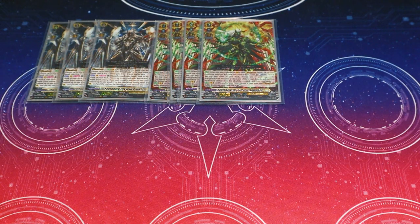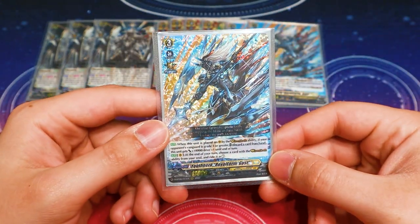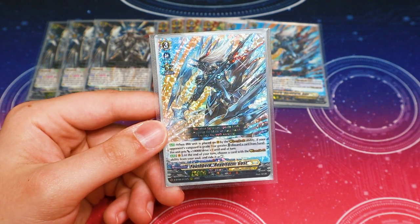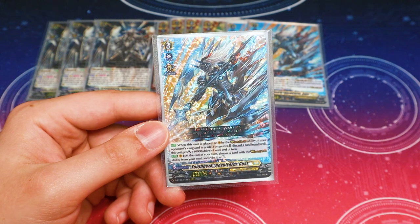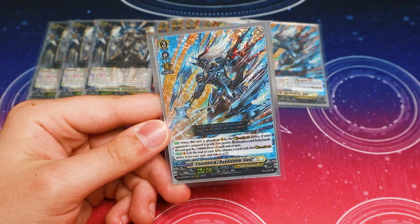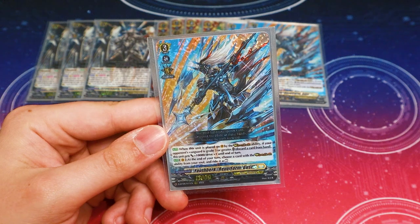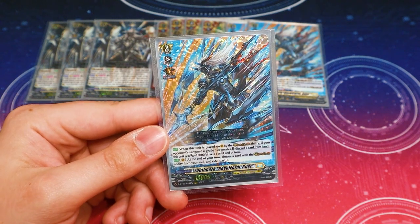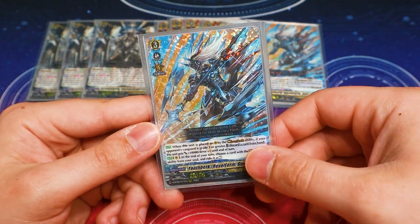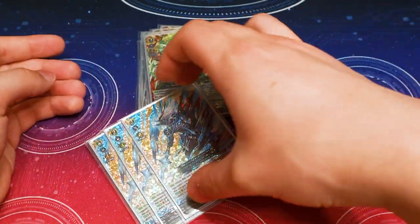Our last Revel Form card is three copies of Gust. Gust lets you get an extra drive check — when you perform Revel Dress, if your opponent's at grade three or greater, you can discard a card to increase your drive by one and get 10k. When you perform your Revel Dress you lose drive checks, but thanks to this you can get a single drive out of it. And then thanks to cards like Sequana, you can maybe even get up to twin drive. So this can be a really good kill turn. Those are our grade threes.